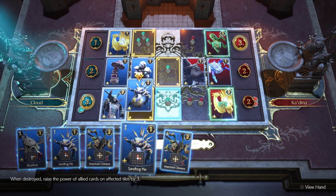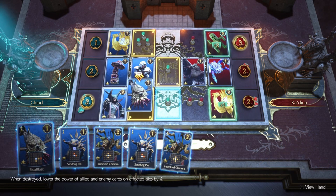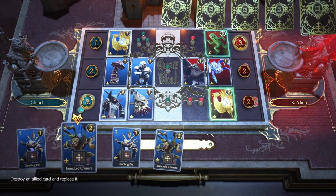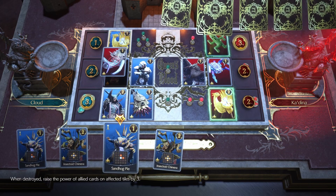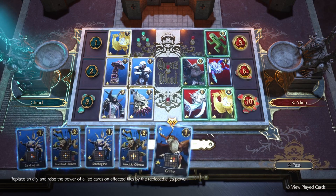You can see here the opponent got the Chocobo down, which is a pretty strong card, and he ends up getting some pretty good value from it. But I still end up overpowering him, which just shows how strong this deck is.